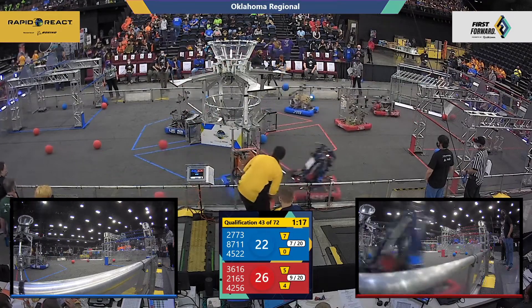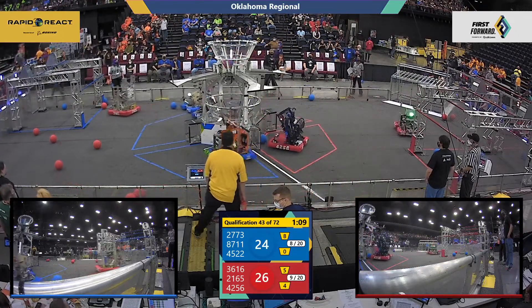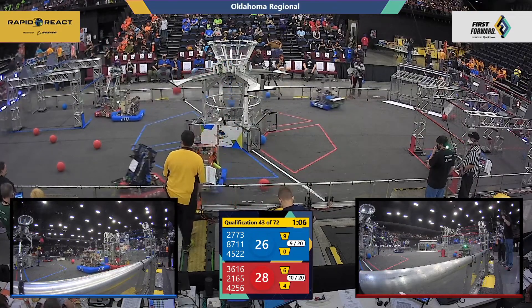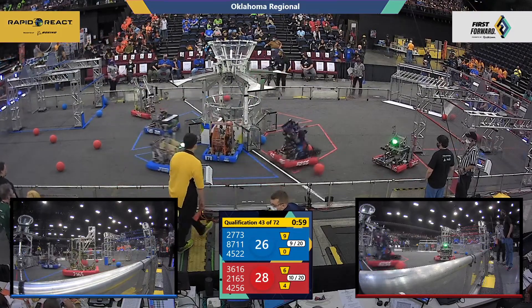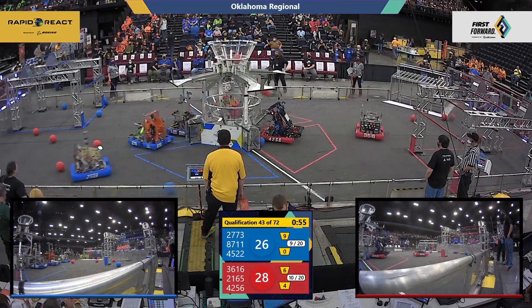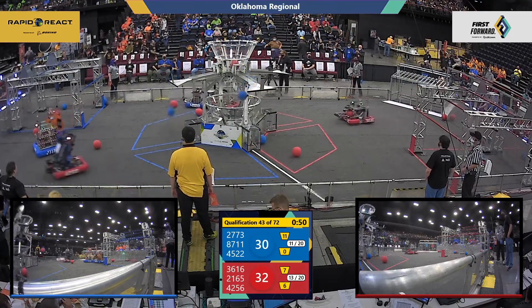Huge collision between 87-11 and 42-56. 42-56 grabbing that second cargo piece. 27-73 slam dunk. 27-73 slamming up against 21-65. Both of them getting points in the upper hub. Red Alliance getting points in that lower hub.